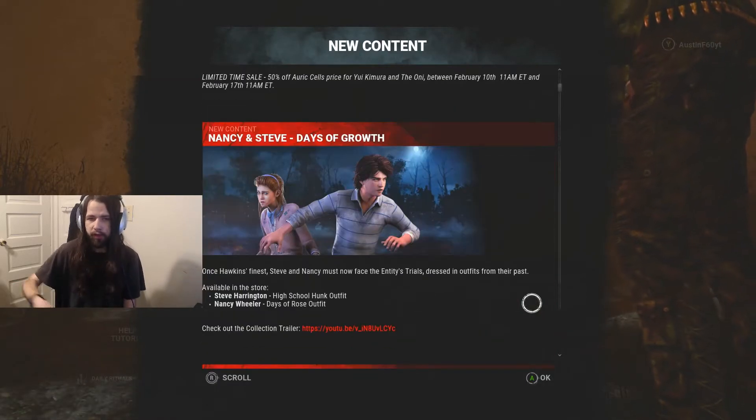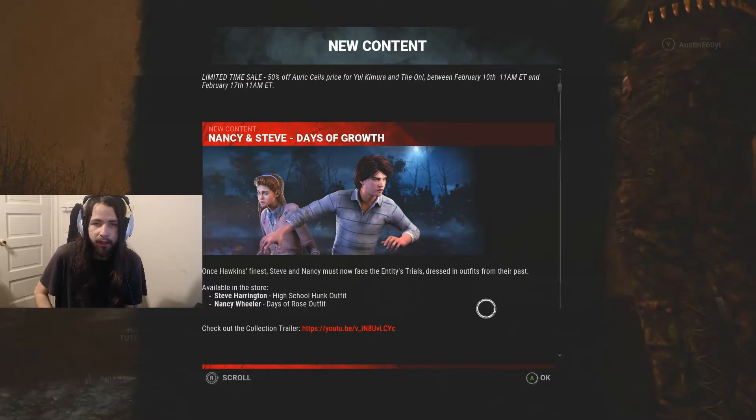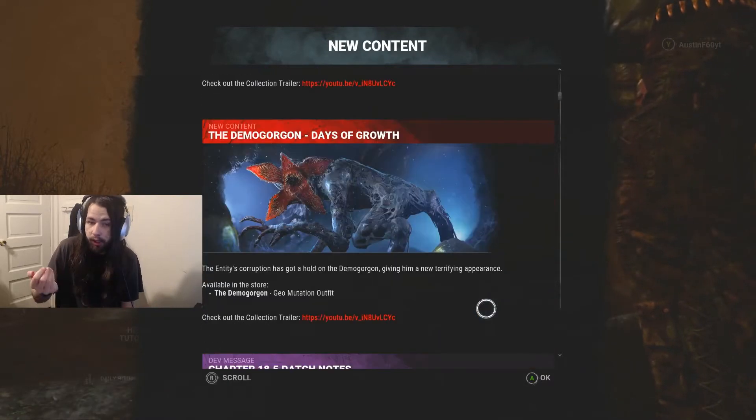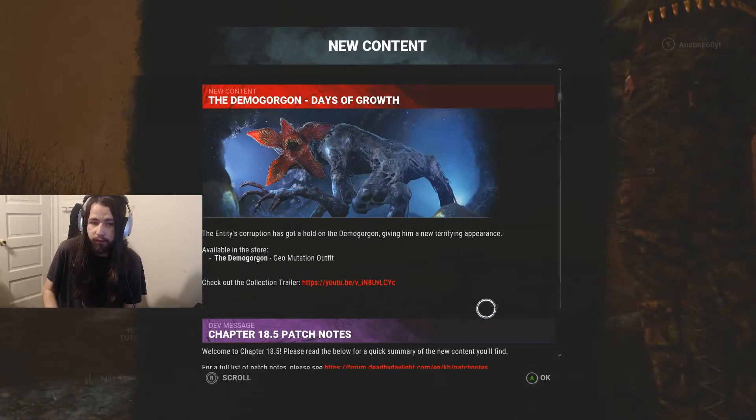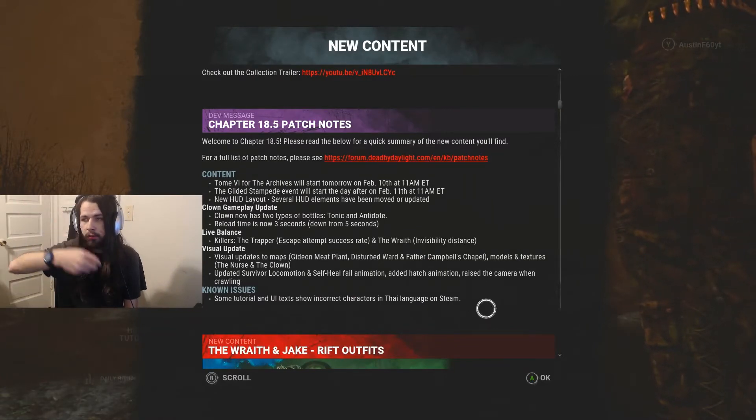They had new skins for the Caesar — the Caesar 1 skins from 419 Steve — which is actually pretty nice. And then, of course, Demogorgon got a new skin as well, which is actually pretty nice. Right here, as you can tell, this is what the new mid-chapter update did.